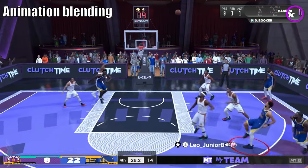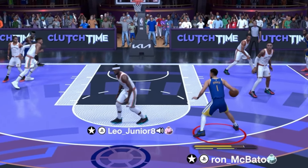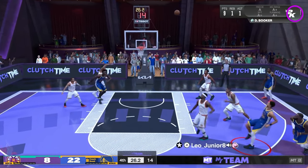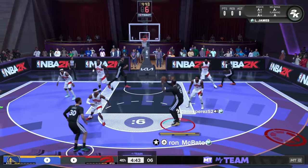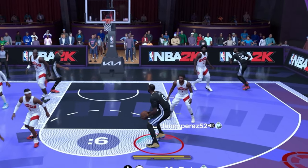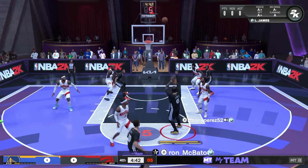So let's first talk about animation blending. Animation blending is important because it allows two animations to flow seamlessly into each other. Exactly what I do here — after a combo move from Booker, I combo that into a side hop jumper, not allowing Jimmy Butler to react. And that's exactly what I do with this LeBron pro play combo, comboing from an aggressive breakdown into LeBron's signature hop jumper, and my defender was stunned.